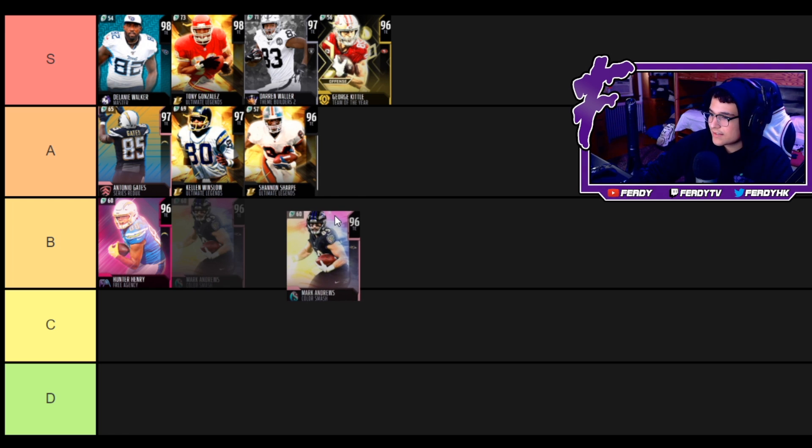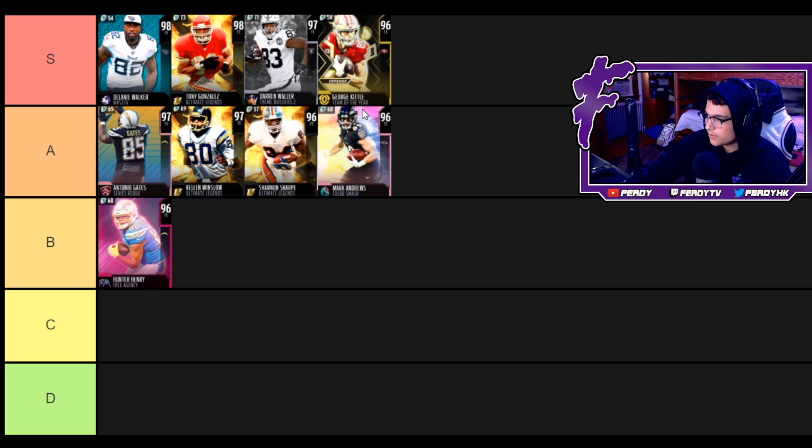Now we got 96 Mark Andrews — 90 speed, 94 acceleration, 94 catch, high 80s in all his route running. He's pretty nasty after the catch and a decent run blocker. For around 100k this card is very solid, so we'll put him at A too.